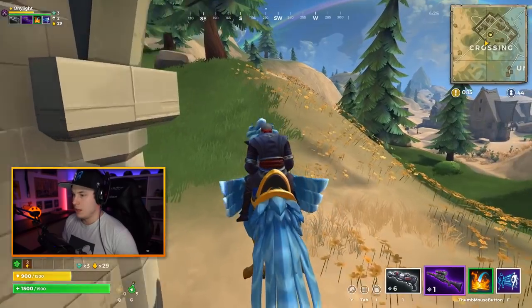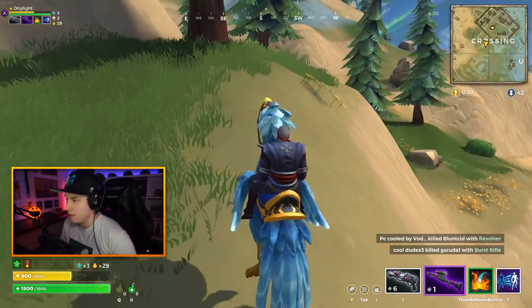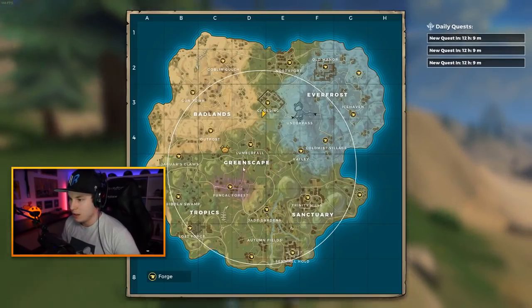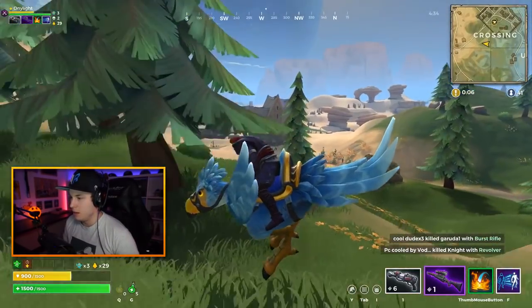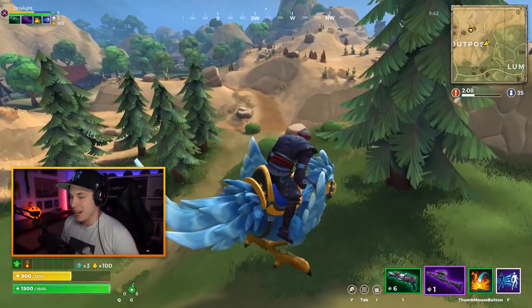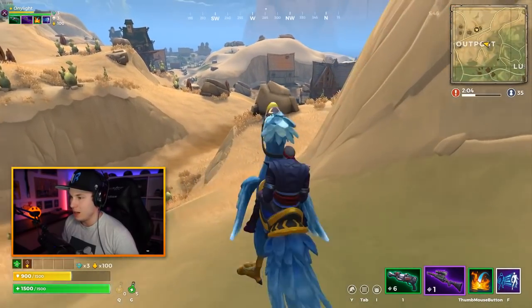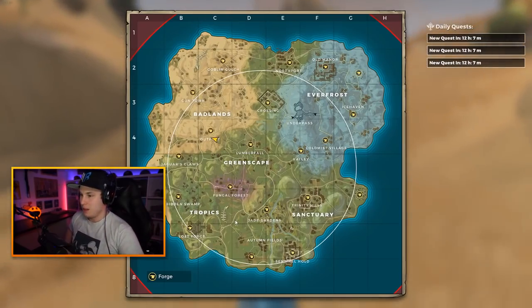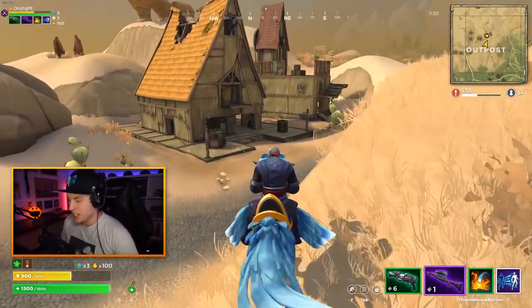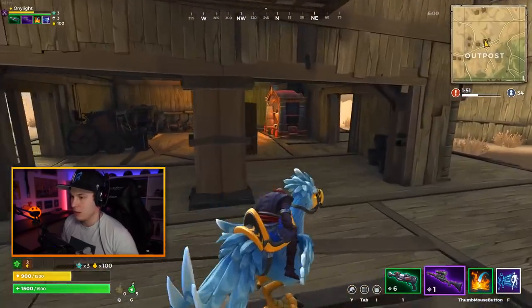Moving on - not too much action-packed gameplay right now, pretty slow even for dropping crossing, which should be like the best spot. Right now I'm just looking for loot goblins - not my preferred way of playing, but if I want to get a burst rifle that is the way to go. I can find them out of chests but they're gonna give me like a gray or a green.